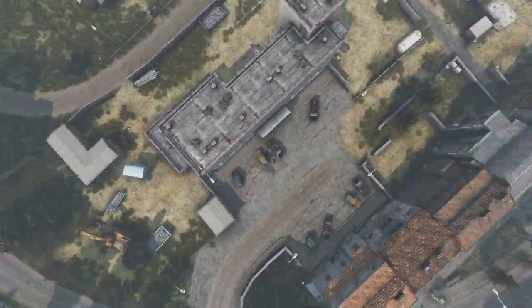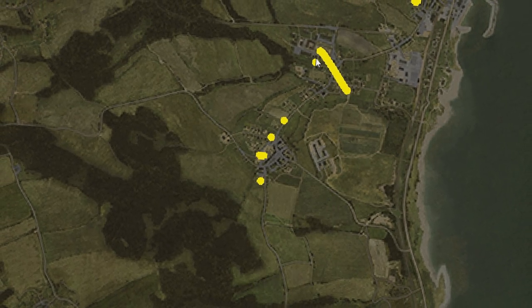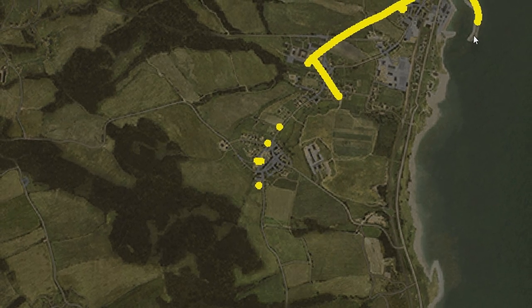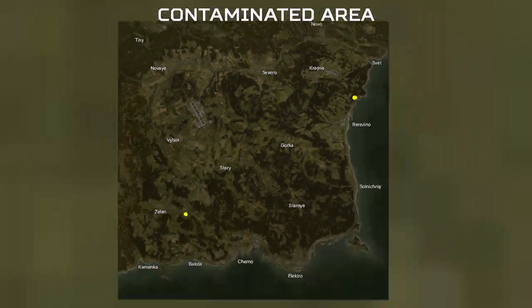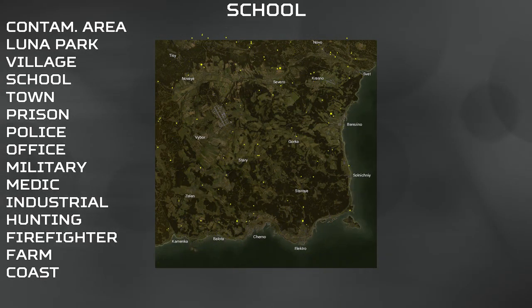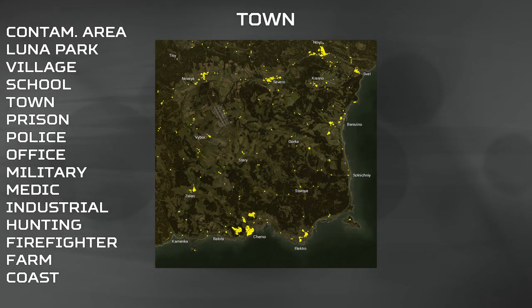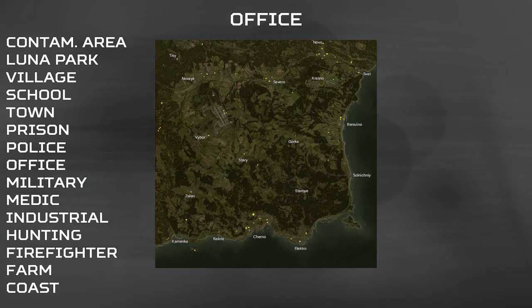If I wanted to, I could paint several more areas in Berezina with medical loot. I can paint a row of houses or an entire area and make it all spawn medical loot. The possibilities are endless. Zooming back out, here are all 15 loot tags painted in DayZ. The more paint that gets covered by each of the loot tags, the more dominant it is at spawning loot unique to that loot tag across the map.